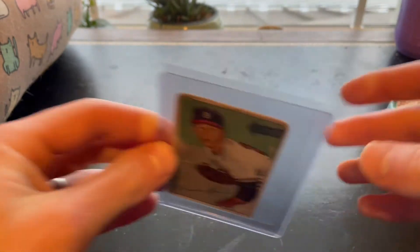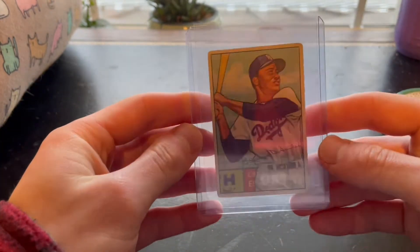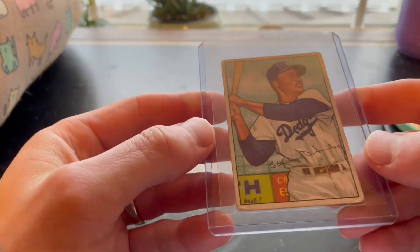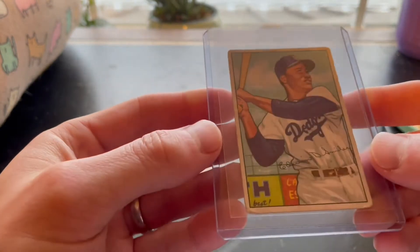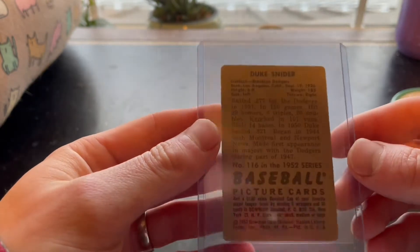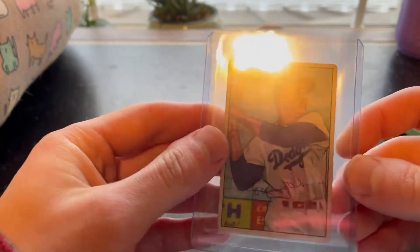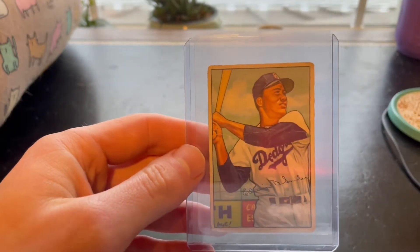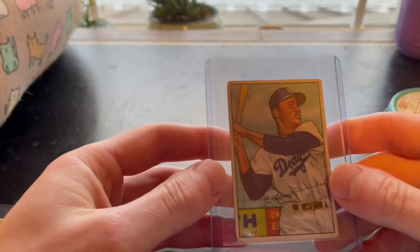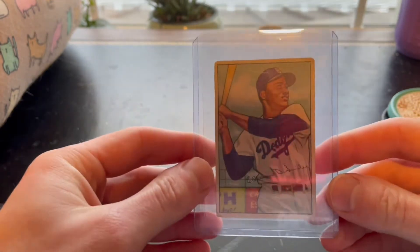I'm going to get these graded by SGC just for authentication purposes. I expect these to get a one or a two. And then this one — Duke Snider — is the better condition out of the three. There's still some obvious wear but this one could maybe get a two and a half or a three potentially. I've always wanted 1952 Bowman cards. I saw this lot, got it really reasonably priced. The seller was not very reputable, which is also why I want to get it authenticated just to cover my bases.